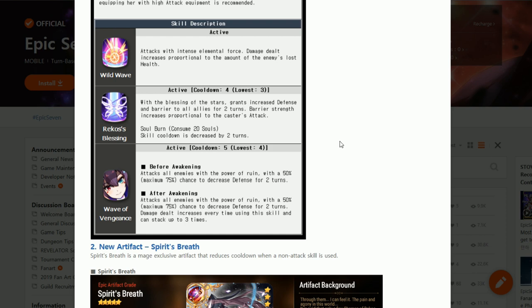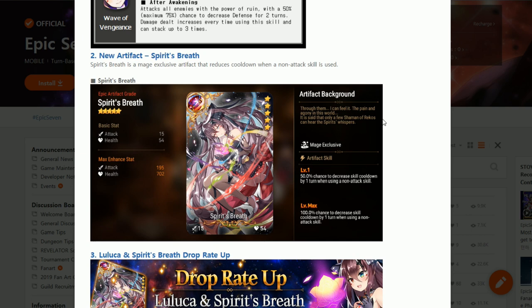Finally, we have Luluka's artifact that makes her skill flow like a charm — Spirit's Breath. This is a mage artifact with a 50% chance to decrease skill cooldown whenever you use a non-attack skill, up to 100% chance when maxed. At max level, this artifact gives 195 attack and 702 health to the wearer. Without this, Luluka has to wait 4 turns every time she uses her ultimate, but with it that goes down significantly to 2 turns. Luluka's optimal rotation with this artifact is: use her S3, soul burn her S2, S2 again in the next round, then immediately back to her S3.